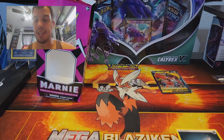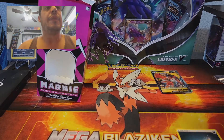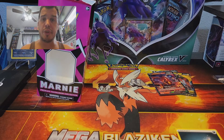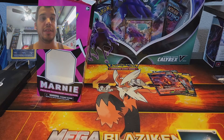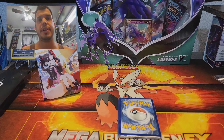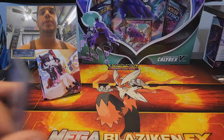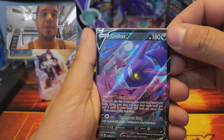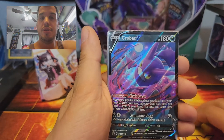We're going to do a quick review — going over the nice cards we got today. So we kicked it off with the Trainer Toolkit, and what we got were the two Crobat Vs — that was probably the biggest pull of them all. Then we got the Marni box, and with the Marni box we got the Marni full-art promo, which is really cool.